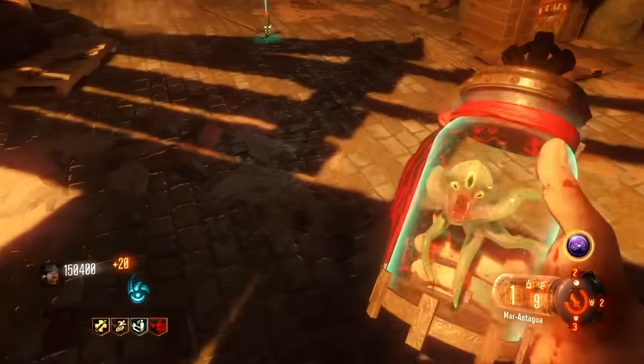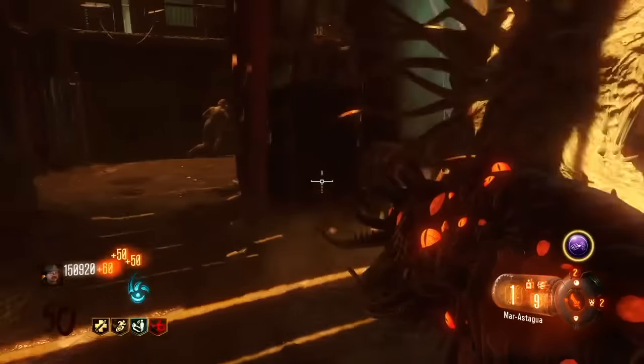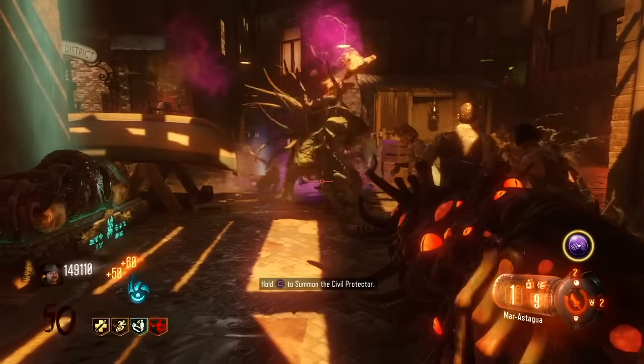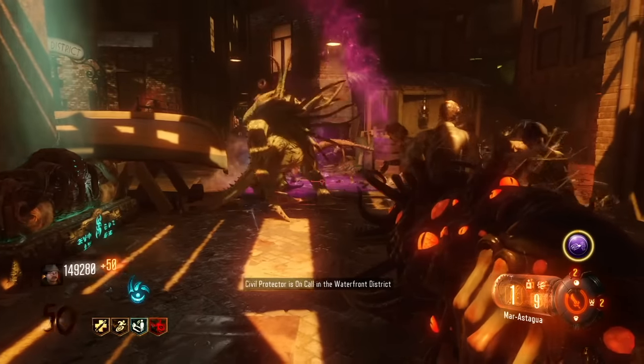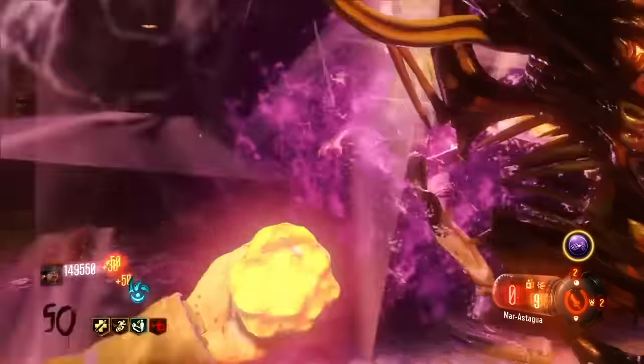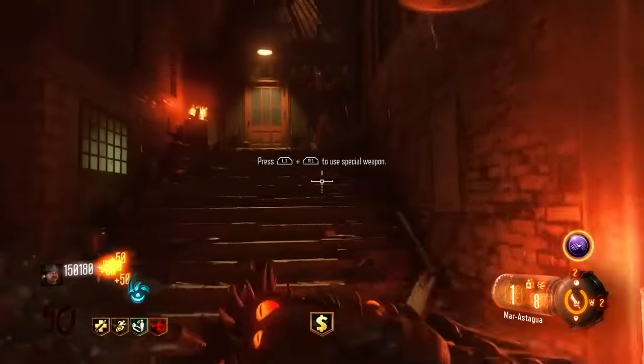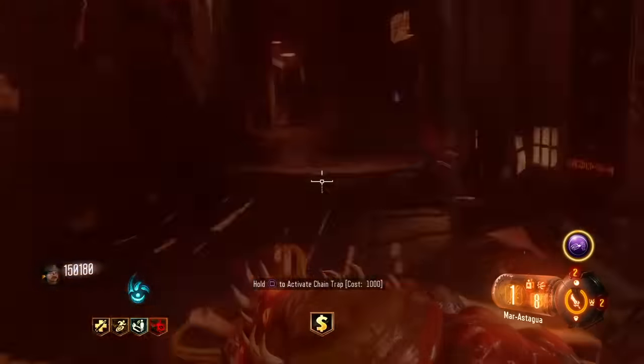Alright, so what's going on everybody? It's JettyKing98 here and today the boss arena for Revelations has been revealed to us. This is actually due to a theater glitch that was found in Revelations — someone got under the map and found the boss room, just like they did with Zetsubonoshima and several other maps where we had extra rooms and everything.